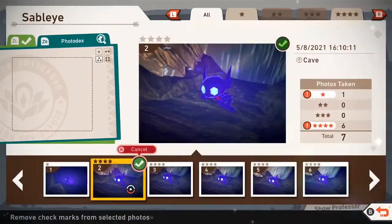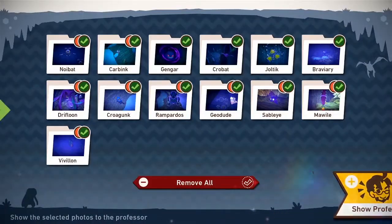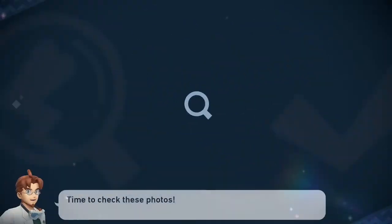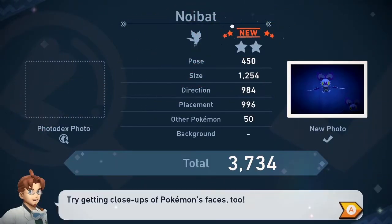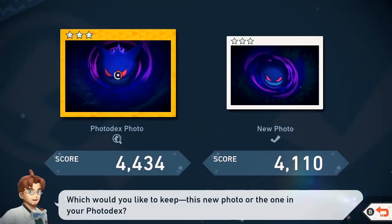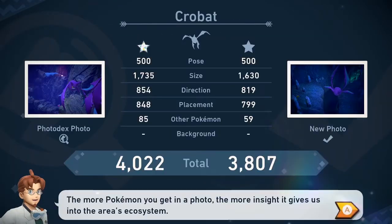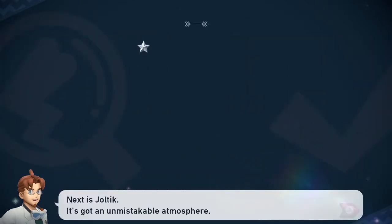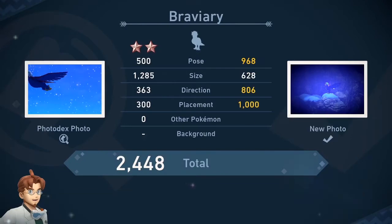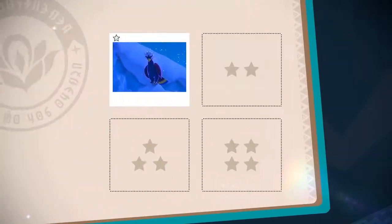A little sleeping Sableye on its side — that's so cute. It was a four-star apparently, nice. That was a good run — we saw a lot of new Pokemon, found a new route. Noibat, Sableye, Carbink, Gengar. Apparently the old Gengar one was better. Crobat — why did I choose that one? We had a great one. The Joltik, that's a cute one. Braviary about to take off, nice picture.